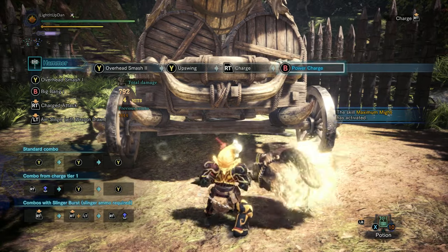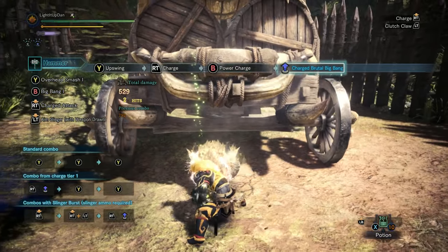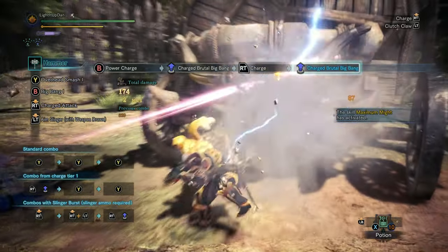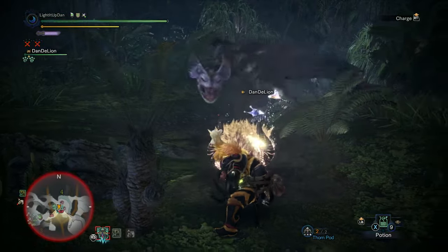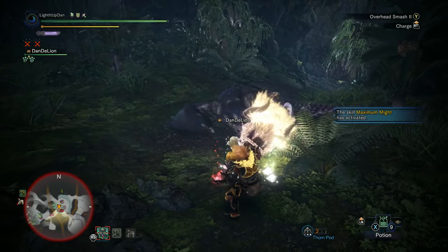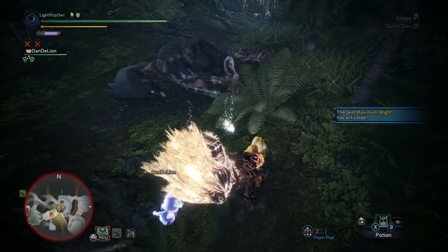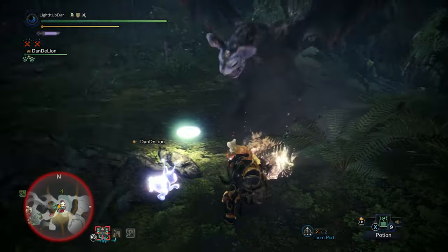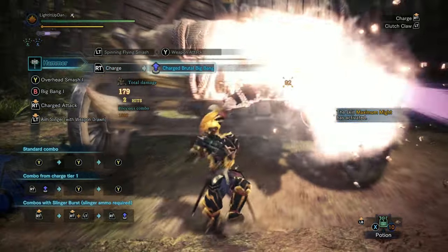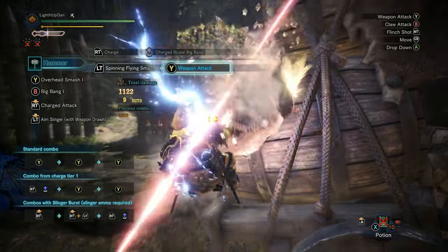For the third charge attack — with power charge, and for the most part whenever you're charging you want to have power charge on anyway — is the charged brutal big bang attack. A large damage attack which actually has three separate hits to it; you're most interested in the final hit. It's worth mentioning that you are mobile whilst charging — you can move around and will consume stamina, but you're not planted still. This is one of your deadliest moves. You can position yourself so that the final hit is the only hit that makes contact, which is really useful for a wake-up hit against a sleeping monster. You can hit left trigger at the end of this combo to do a clutch claw spinning attack, dealing a bunch of damage and allowing you to tenderize in addition.